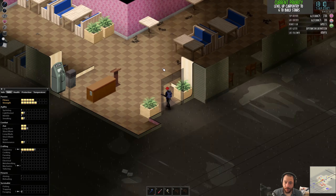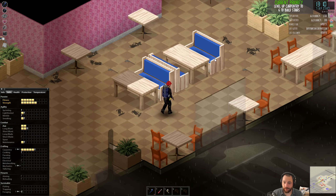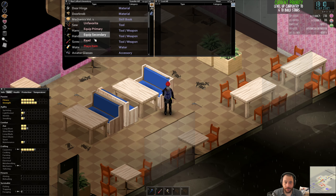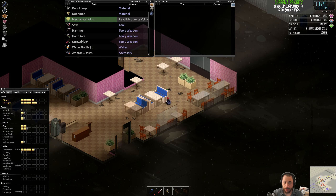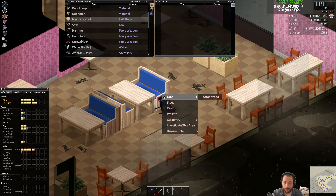Character is a little exerted, so I'm going to use one of these chairs — actually, no. I'll take that back. I'm going to sit on the floor and read a book. All right, there we go.